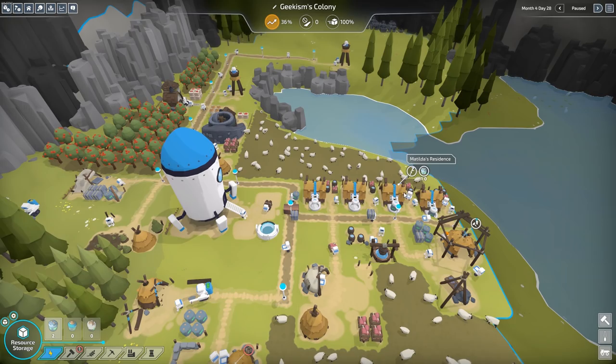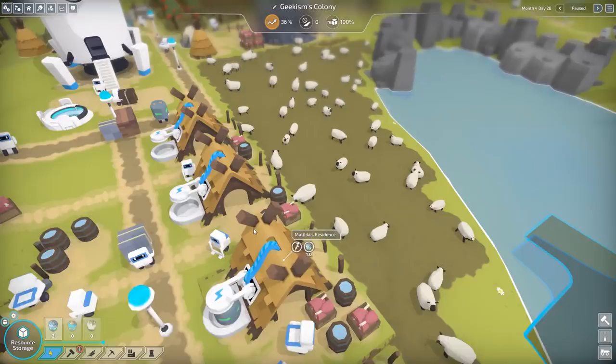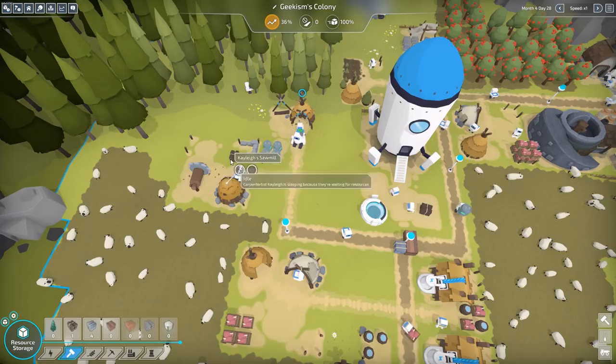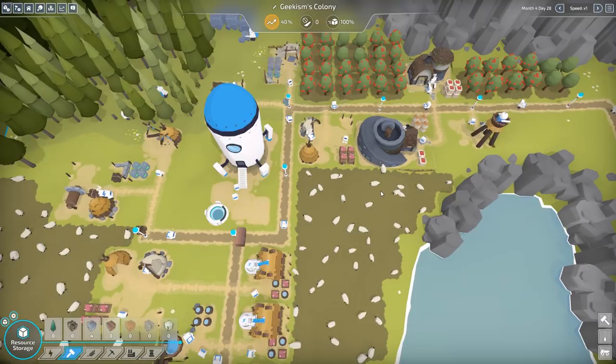At the moment we're making energy level 1 here — we kept it to 1 each. So we need to build some level 2 residences, which I think we can do. Let's have a look. We've got no logs in storage. They're pretty much going out as they come in, but that's fine.